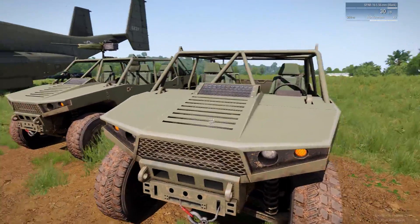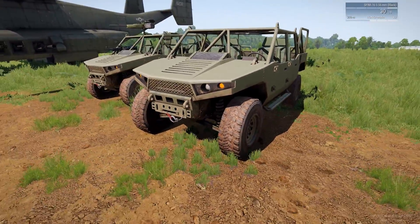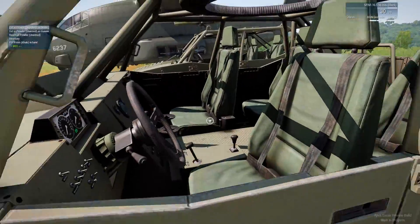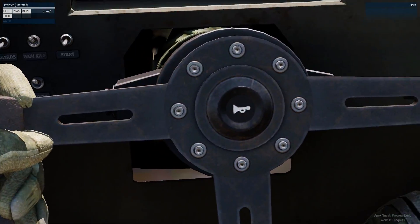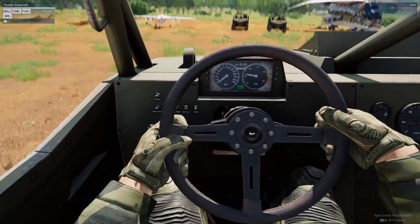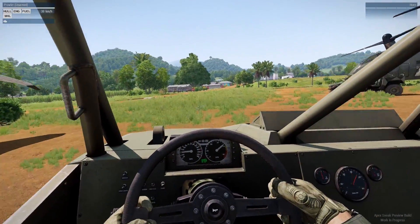There's also the new Light Strike vehicles, which I'm going to show you — this one here and the CSAT one over there. This is the NATO LSV. This is called the Prowler, and this is absolutely awesome. As you can see, there's a little horn button there. Beep! We're going to drive this around for a second just to show you guys how it kind of handles.